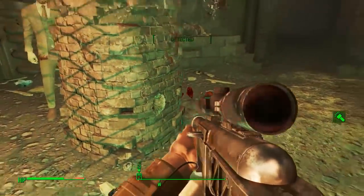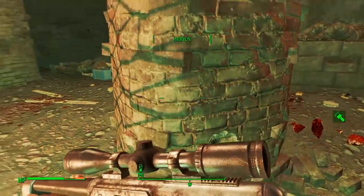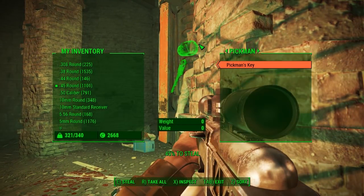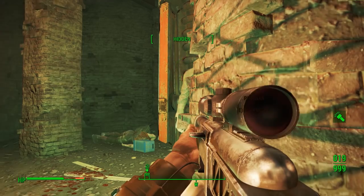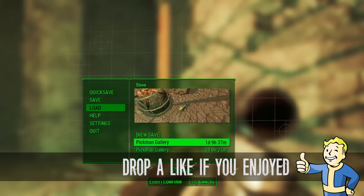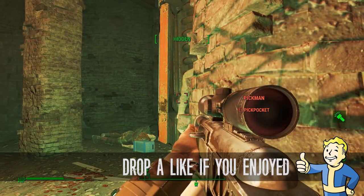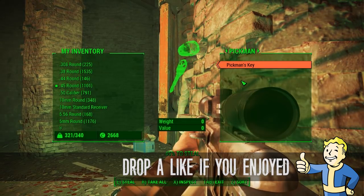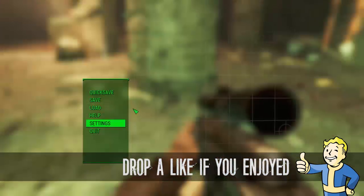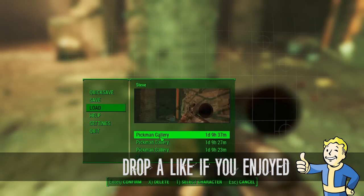Keep Pickman alive, or try to pickpocket his key, because you will get a unique weapon at the end of it — a really good unique weapon. Anyway, that is another bobblehead location guide. That was the lock picking bobblehead at Pickman's Gallery. Thanks for watching and I'll see you guys in the next one.